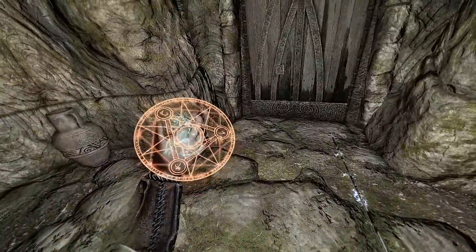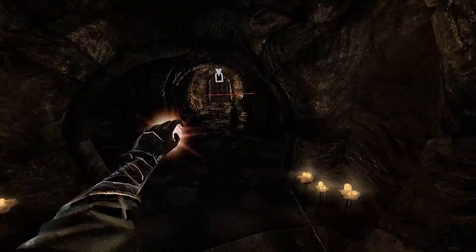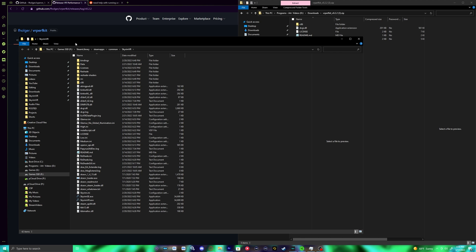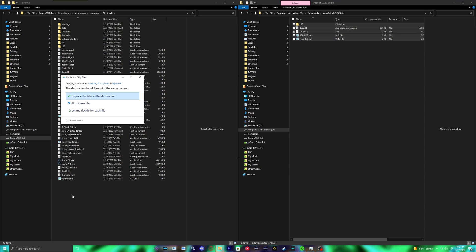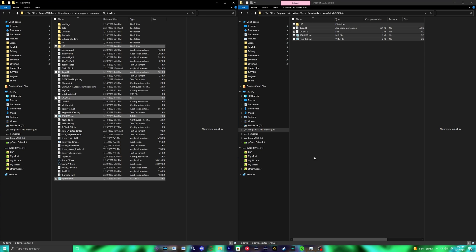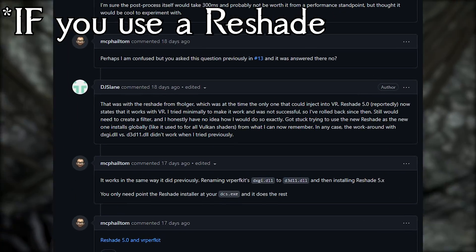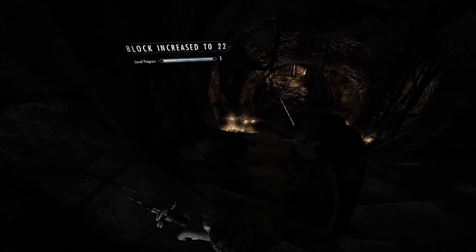The installation is actually really simple. Go to the GitHub link in the description — the predecessor link is also there if you want to use it instead, or use both. Download the latest release, then extract the contents into the folder of the particular game you want the performance boost on. It's a little different for Unreal Engine games, but I'm doing Skyrim VR here. Once you extract those contents into the game folder, you're pretty much good to go, and the default settings should already be initialized.